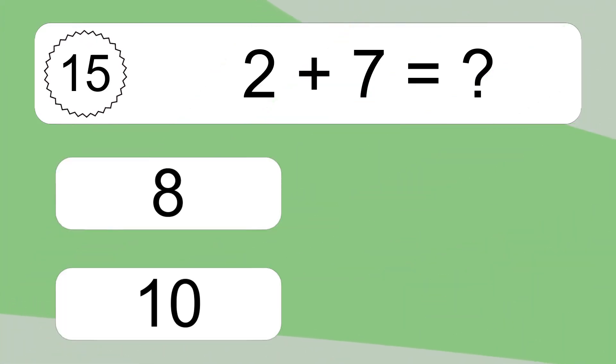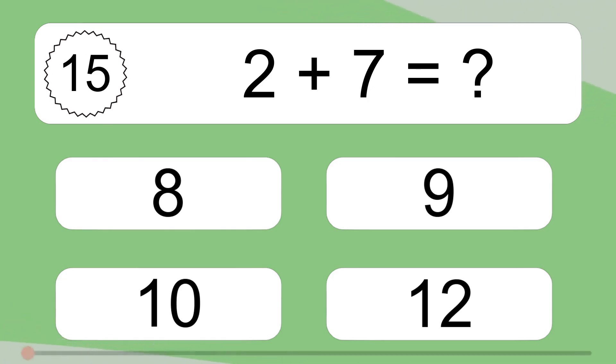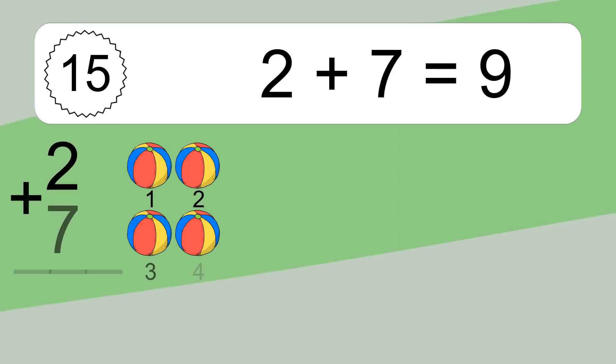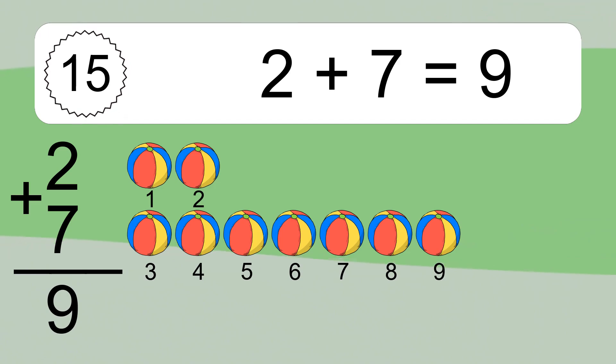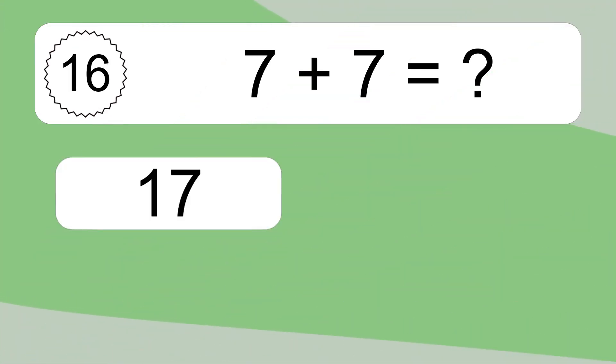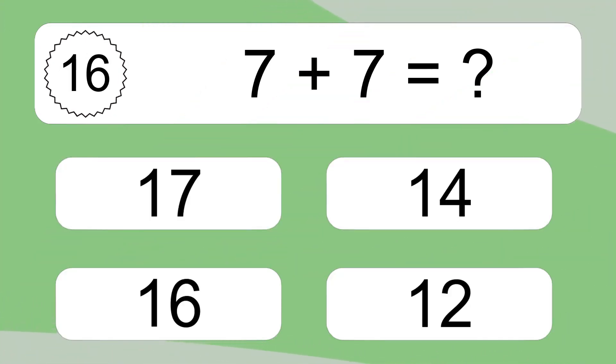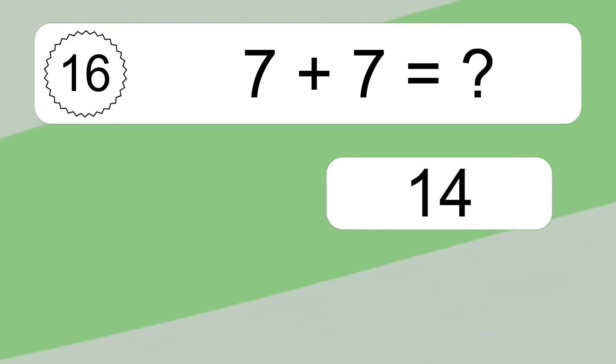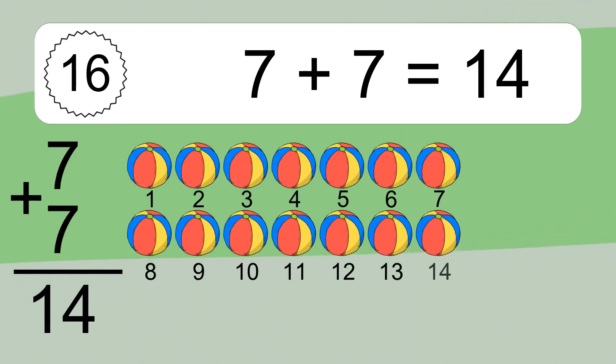2 plus 7 equals what? 2 plus 7 equals 9. Let's count it: 1, 2, 3, 4, 5, 6, 7, 8, 9. 7 plus 7 equals what? 7 plus 7 equals 14. Let's count it: 1, 2, 3, 4, 5, 6, 7, 8, 9, 10, 11, 12, 13, 14.